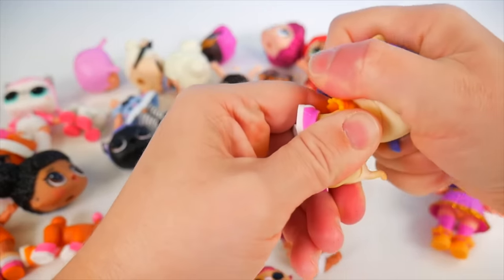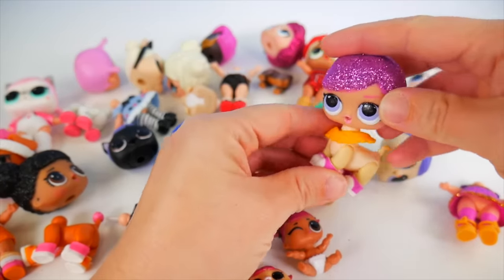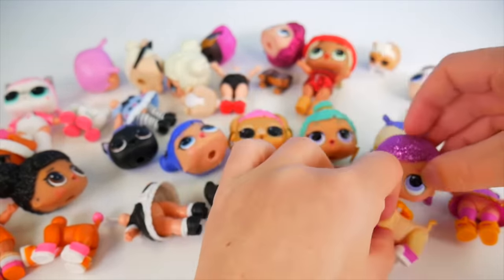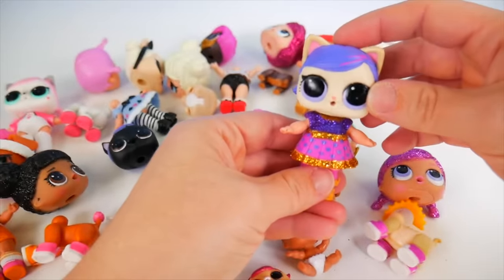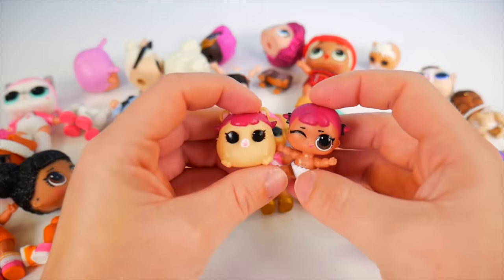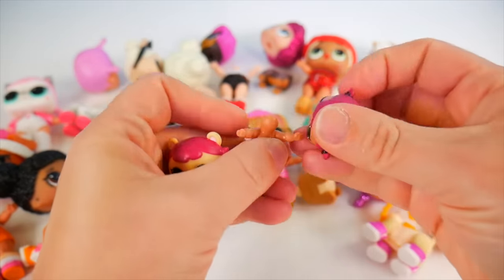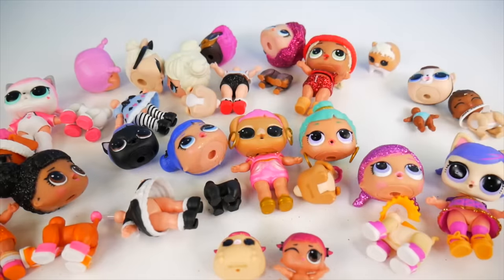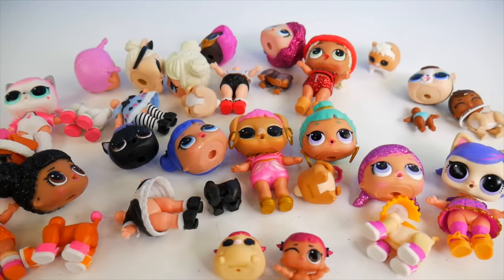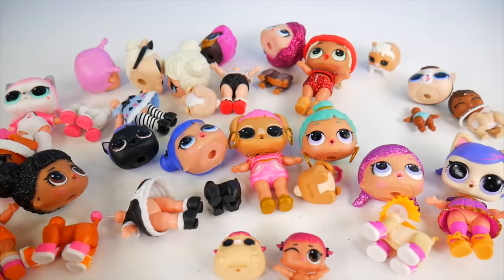We've got Super Kitty here and Super Baby. Let's see how this Super Head looks - very glittery and pretty! I do like it - love the way the hair looks! Let's see how our hamster head looks on the body. What was your favorite mix-up? Was it Hops, Curious Cutie, Rocker, MC Swag, Miss Baby, Super Baby, Genie, Midnight, or Hoops MVP? Tell me which is your favorite - put it in the comments! But for now, let's go ahead and get them back together. Now everybody's put back together the way they should be.